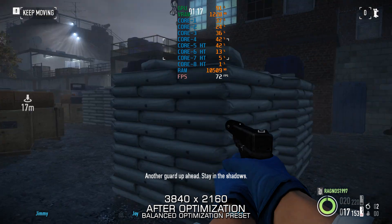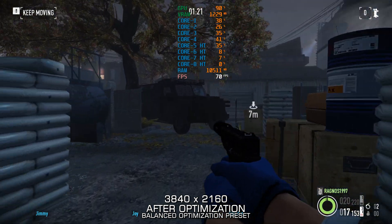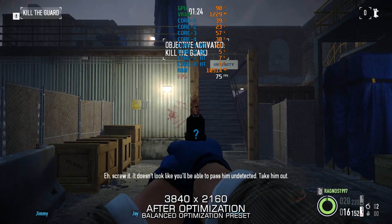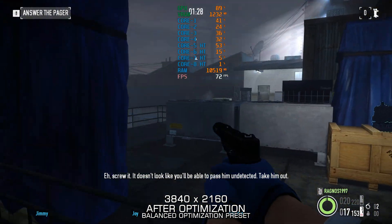Well, what do you know? Another guard up ahead. Stay in the shadows. Screw it — it doesn't look like you'll be able to pass him undetected. Take him out.